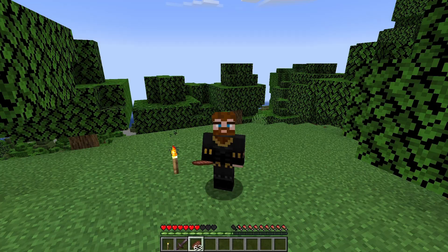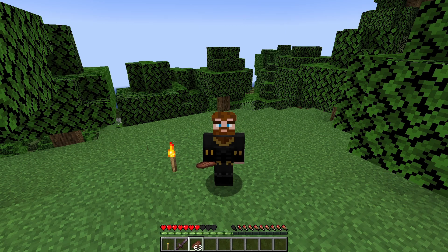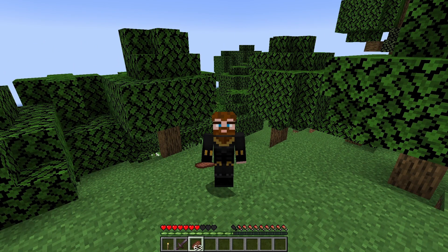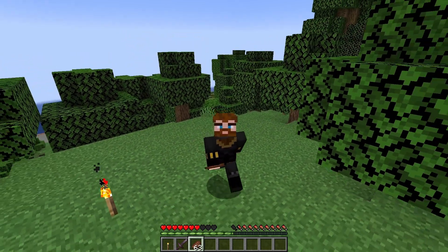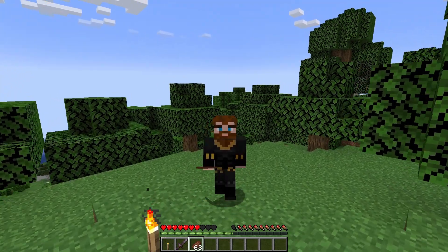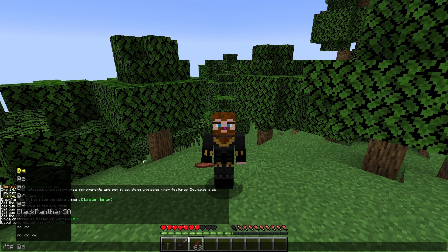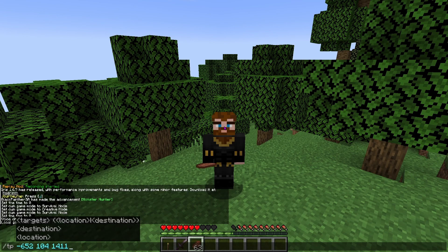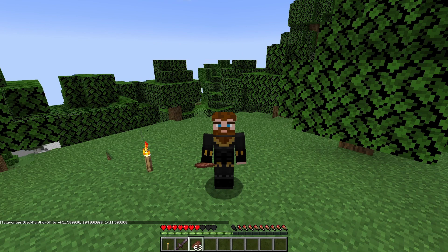Let's look at a few commands. First we'll use 'tp', which stands for teleport. I already wrote down my coordinates — if you press F3 you'll see them. My location is 652 (with a minus), 104, and 1411. To teleport there, use forward slash tp and enter the X, Y, and Z coordinates exactly as I showcased in my previous video. Press Enter and you'll instantly be at those coordinates.